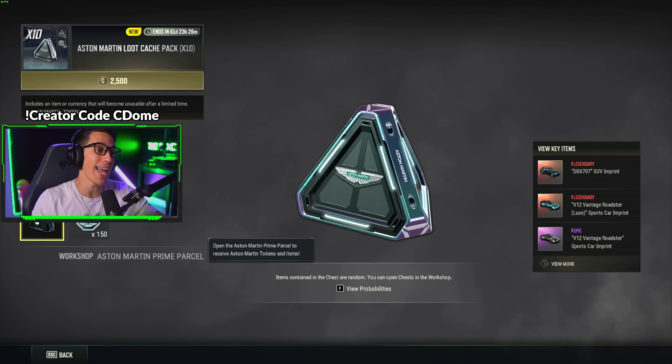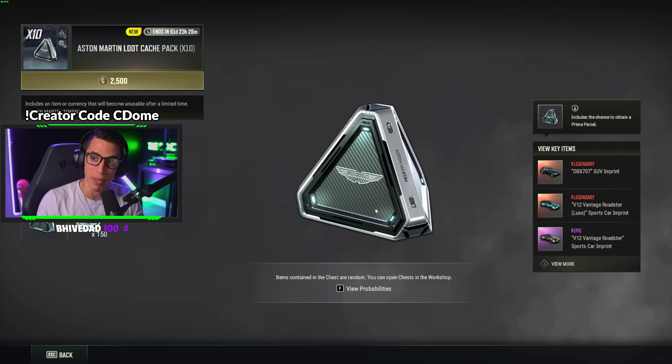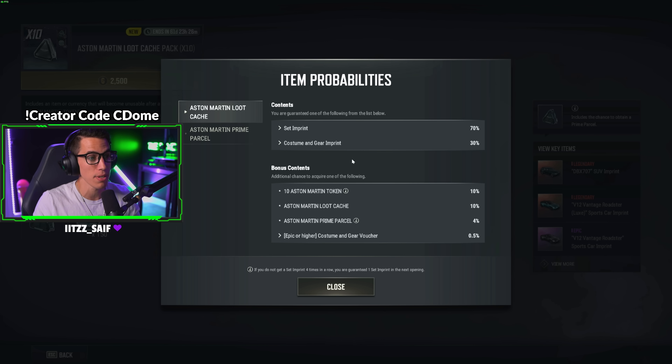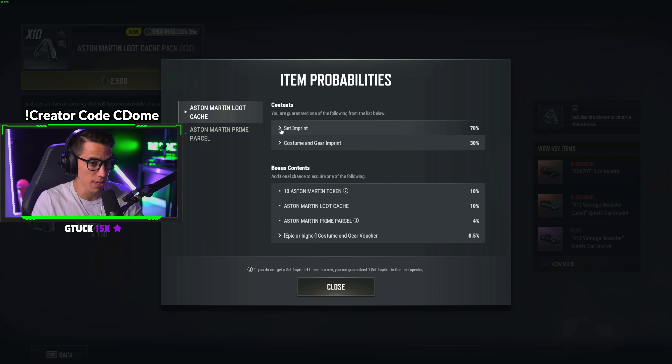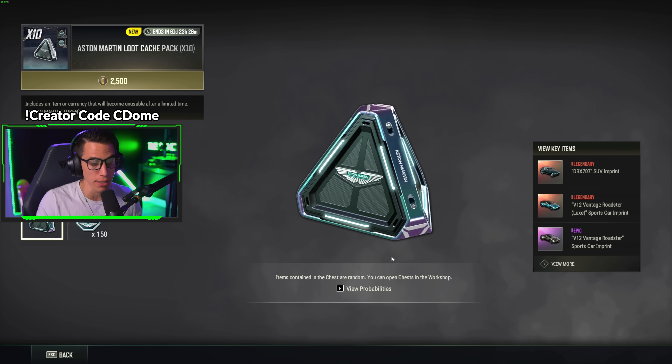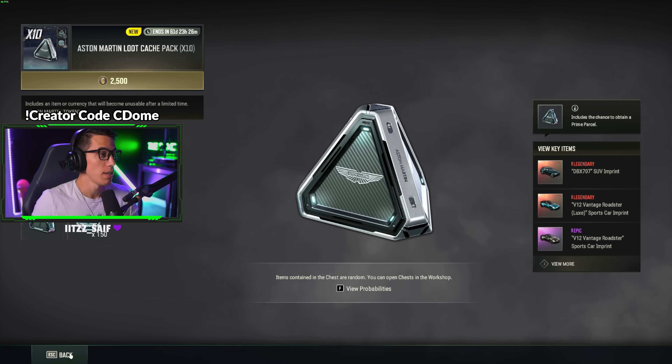If you spend 5000 G-coin instead, you get those same things but with five prime parcels — so five chances right off the bat to unlock the SUV or one of the two roadsters. You also get 20 level-up coupons so you automatically advance to level 20 of the season pass, 500 Aston Martin tokens, and an animated nameplate of one of the Aston Martin roadsters barreling through a tunnel, which actually looks pretty cool.